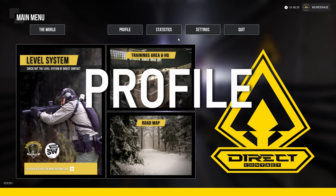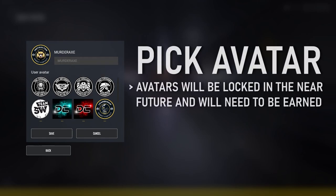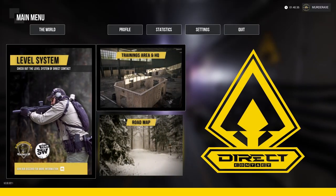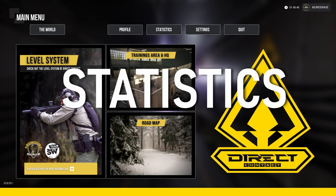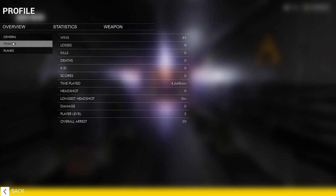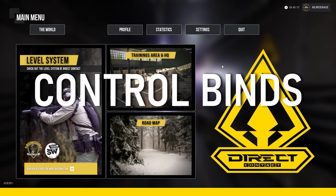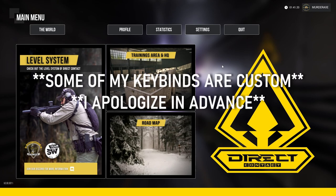First, adjust your profile: set your name, pick your avatar, and hit save. Next up is stats — check this area for your overview, which tells you your rank and name.